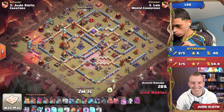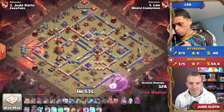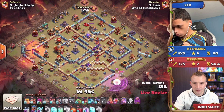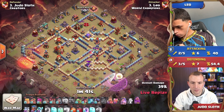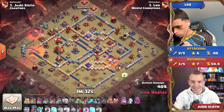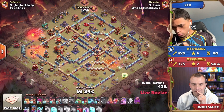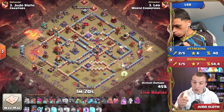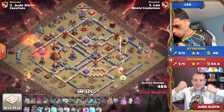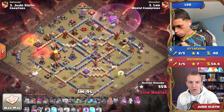Leo noticed there are no expos or mortars on that left-hand side, so the flame flinger can do quite a bit of damage if he avoids the king. The queen is still pushing towards that right side, clearing defenses. The clan castle troops are pulled though — that could do a heap of damage. The queen almost forced to ability, but the super minion shots wore off, so the queen can continue to get healed up. He's coming in with four root riders as the queens continue charging towards the eagle and multi-target inferno, regaining all that health.